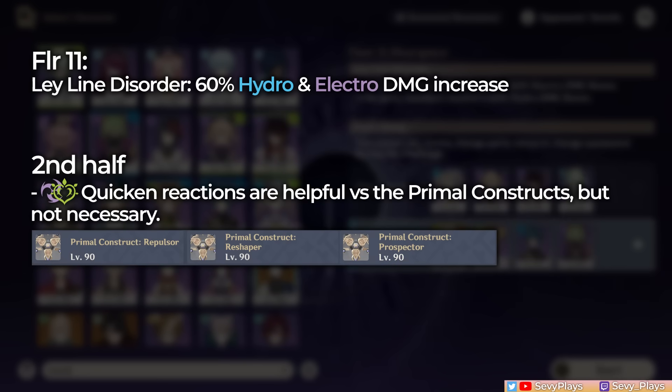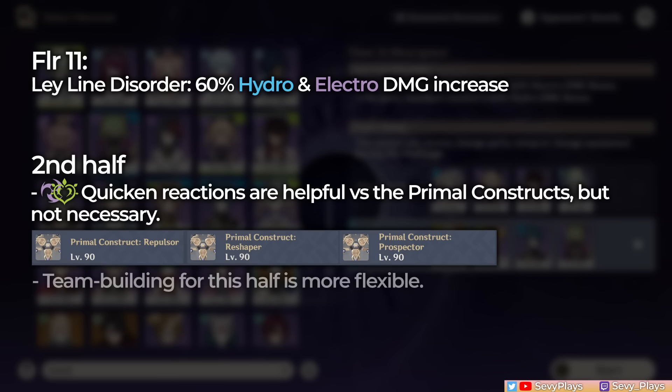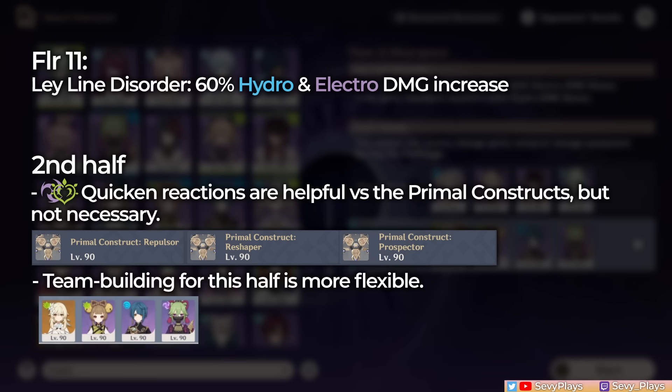On the second half, a quicken team can help you with the primal constructs, but if you have enough DPS anyway, it's not necessary. There aren't any other particular elemental counters required here, so you have more flexibility in choosing your teams. On this half, I used the hyper bloom team.